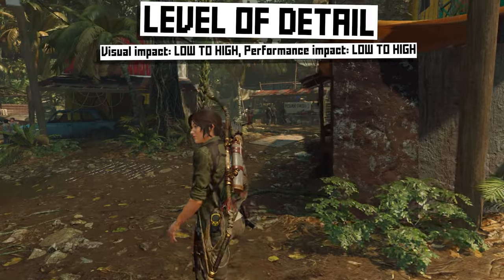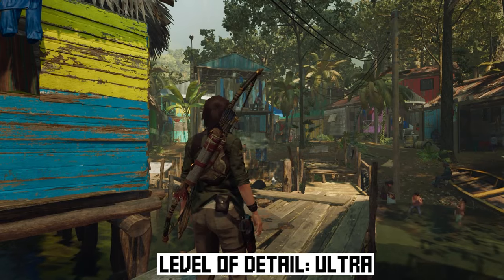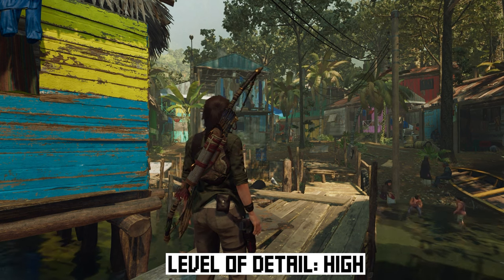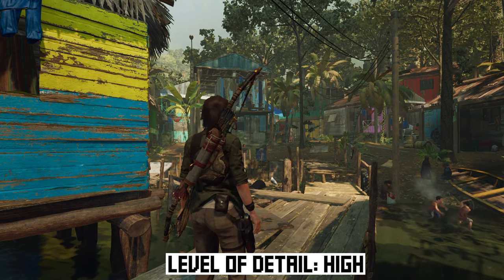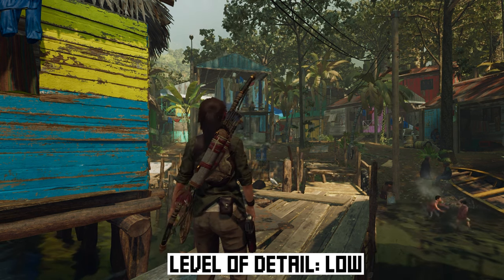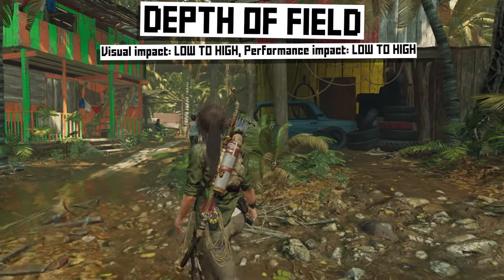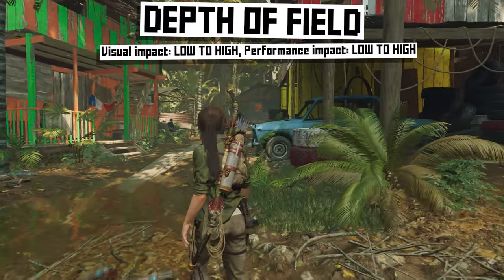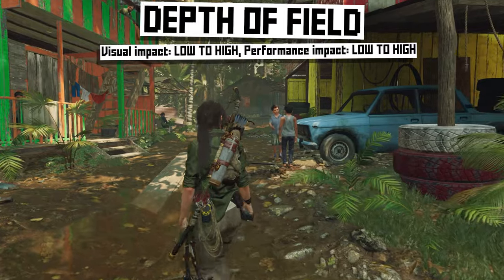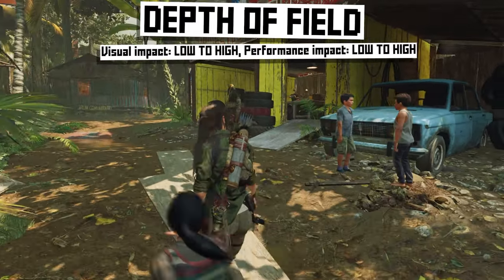Level of detail is an ambiguous setting — every game handles this differently. Usually it's about swapping some of the assets for lower-detailed versions. In Shadow of the Tomb Raider, that means the game will change a few of the objects in the distance to be low-poly versions of those objects. In some games it's a big difference, and in some games like Shadow of the Tomb Raider it's barely different at all. So you'll want to at least try this setting in your game and see how much of a difference it makes.